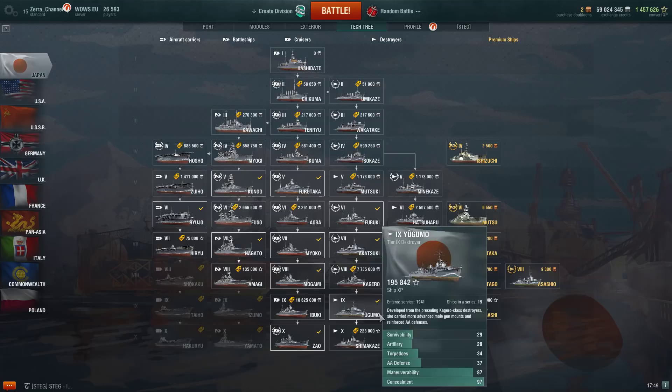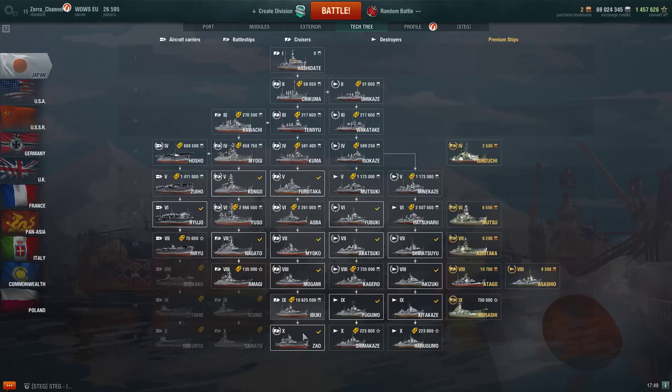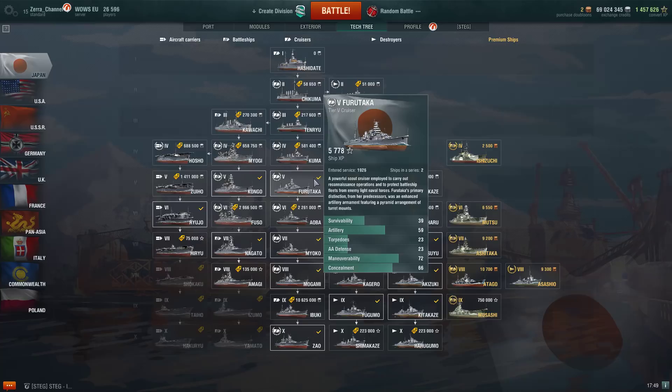To get to the point, the best cruisers in my honest opinion for the Japanese line are Furutaka, Miyoko, and Zao. The role of a cruiser is a special kind of role, but overall these are strong ships. Furutaka is one of the best tier 5 cruisers in the game and it received a new buff, same thing goes with Miyoko and Zao.